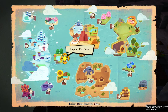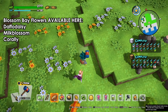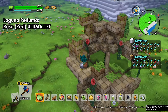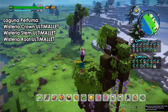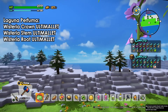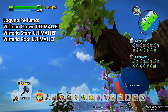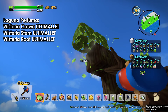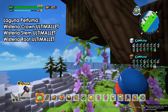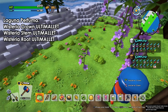Next we go to Laguna Perfuma — this area is a haven for all flower types. You'll find flowers from Blossom Bay, Ramy Reef, and everything. The rose requires an ulti mallet and is found on broken resting areas, far from the water. The wisteria also requires an ulti mallet — it's close to the water and you'll see a bunch all around. They are not missable, pinkish, and visible from far away. The wisteria has three parts: the crown on top, the stems in the middle, and the root at the end.